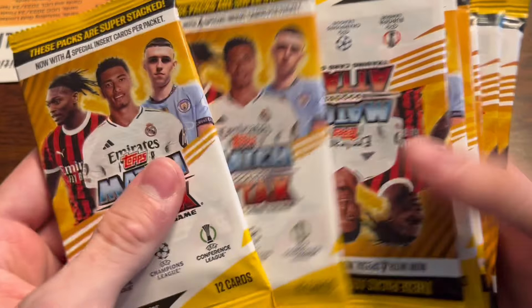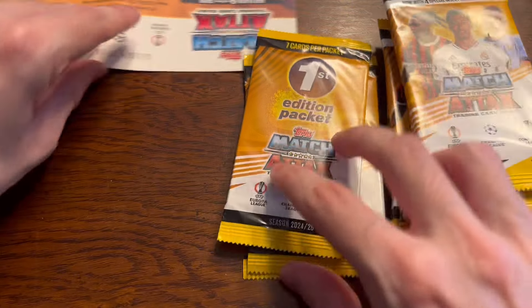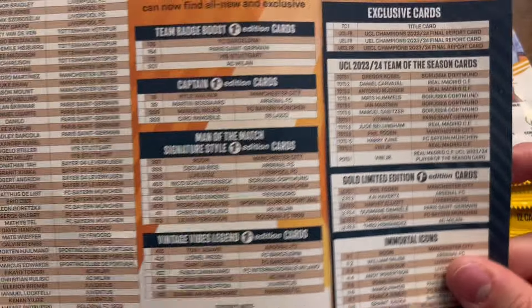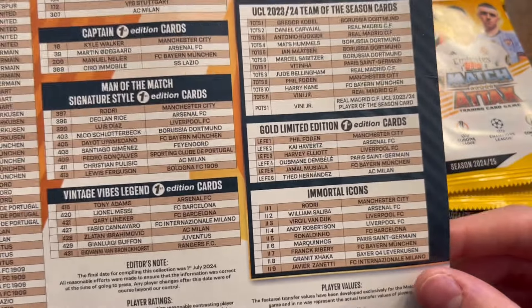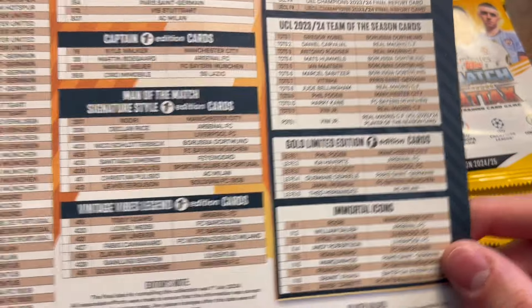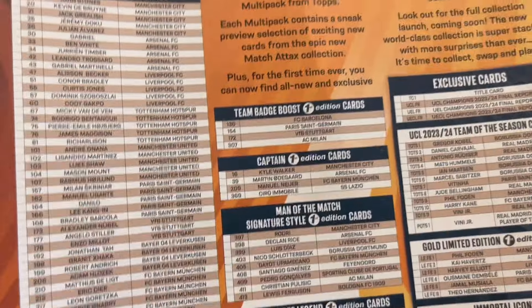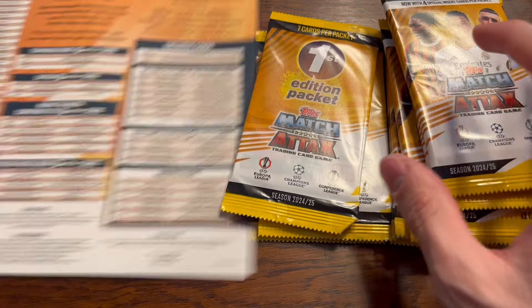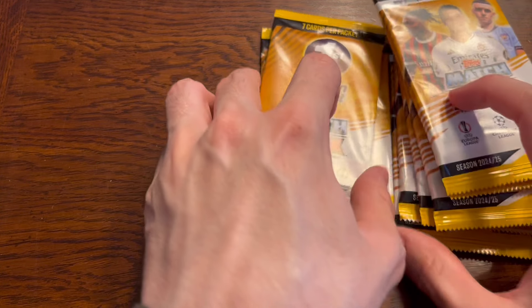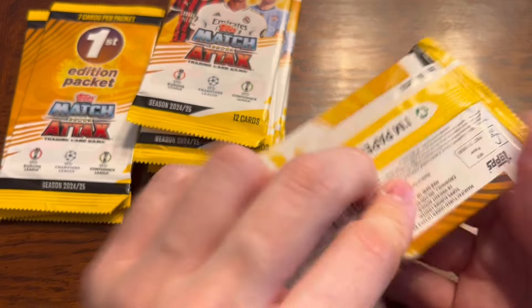Now here we have all of the packs — let's just get these sorted out. Normal ones and first editions. They're still doing this first edition stuff; never really been a big fan of it. But this year, I'll just show you on the checklist here — they have exclusives, so you can get exclusive cards in the first edition multi-packs. Probably not a big fan of that; it probably takes a long time to get them all. There's the invincible card too. Anyway, let's get straight into our normal packs. We'll open three and then a first edition.